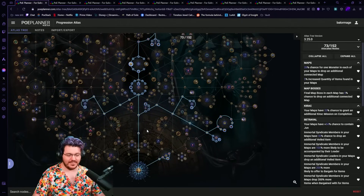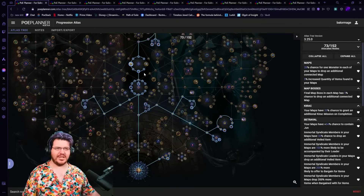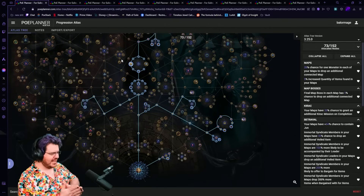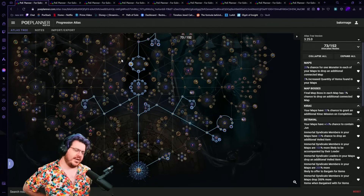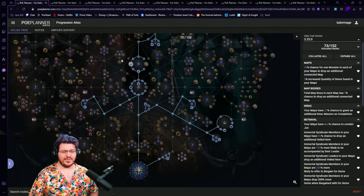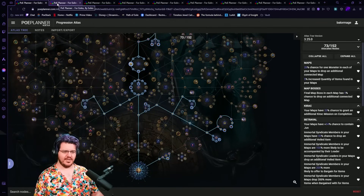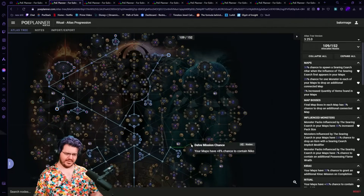So there it is — that's our progression tree, the one I'll start with and the kind of tree most people will start with. It should get you everything you need. However, a lot of people were asking about ritual, especially because all the new returning specters will be in ritual, ritual mobs now drop loot and drop maps, so ritual might be pretty good for progression — so we built a ritual tree.